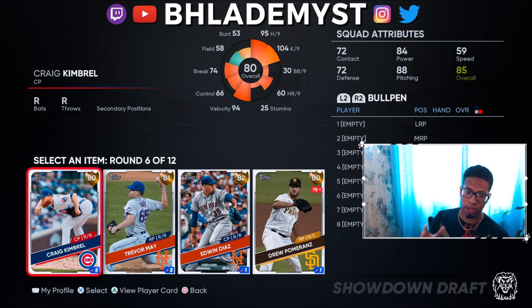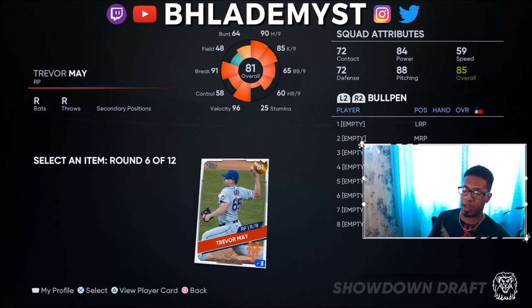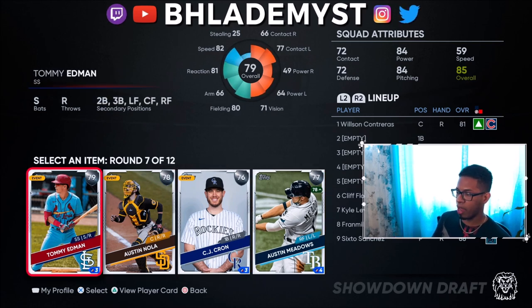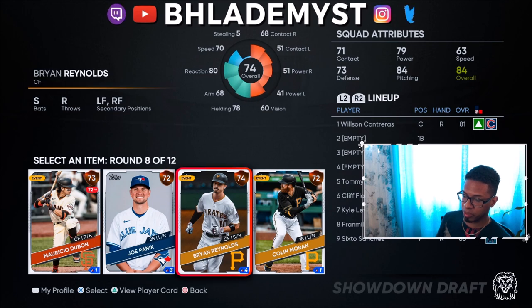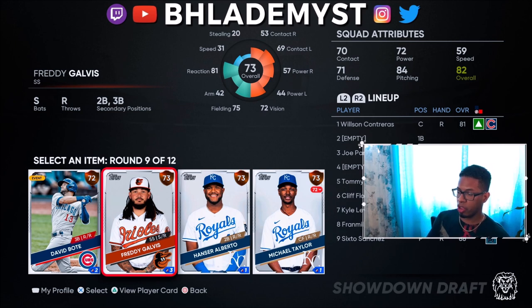Around the sixth round you'll get a mandatory bullpen round — that's why you don't pick up that extra pitcher when you see three other hitters, because they'll give you a bullpen round regardless. After that you head into the silver rounds around round seven. You might get catchers or other players that can help the team. First base is usually easy to fill; second base is harder. We're picking up Tommy Edman as our shortstop and Joe Panik at second base.